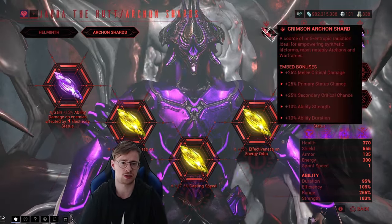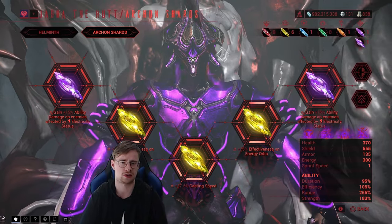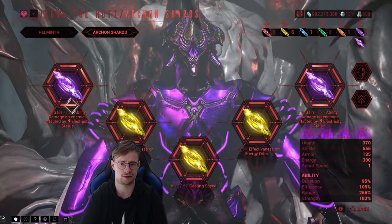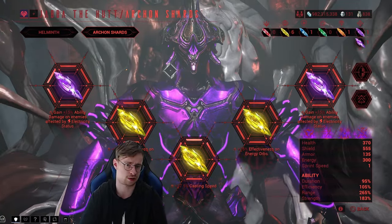You could also go for strength or duration shards — those are the best alternatives I would recommend. If you don't have any of the ones I mentioned, just go for strength, go for duration, and you're pretty much good to go.